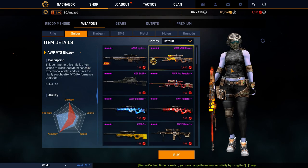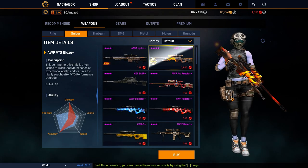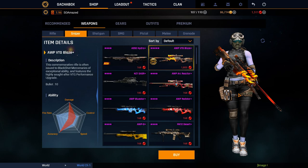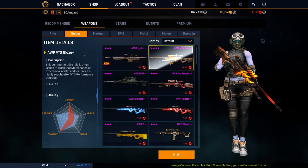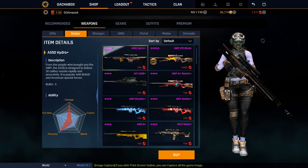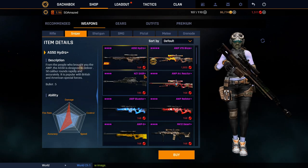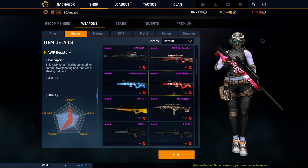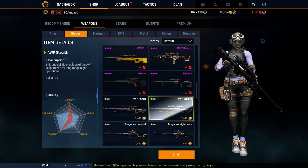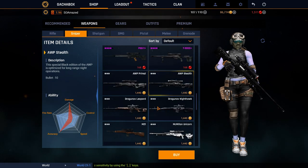For snipers, obviously the AWD 50G Blaze — it's basically like the MSR, it's just really really good and it's beautiful. I didn't buy it but I will maybe buy it. After that I would probably buy this because it has more damage and it shoots quicker, but it has only 5 bullets — whatever you want. These are basically all the same as far as I know. Then for gold, just go for the AWP Stealth.